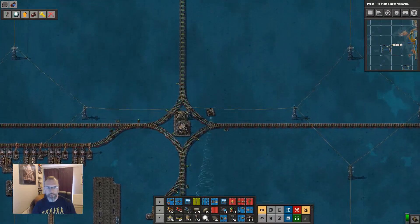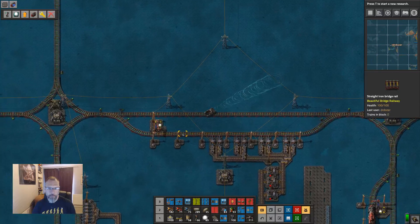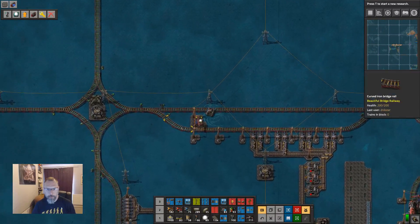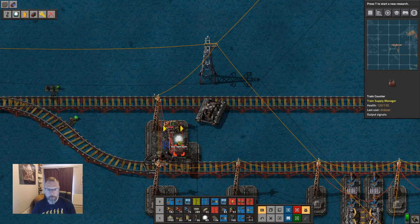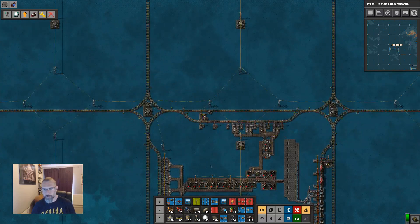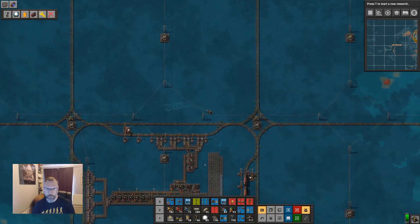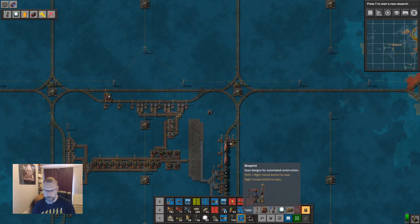Let's head over here to Copper and see if we can... I want the priority scheme to be Copper. So that should call in at most one train, because P should be at most one. Let's head back down here. I'm not sure why that double-called — that can go. Then that can now place down.